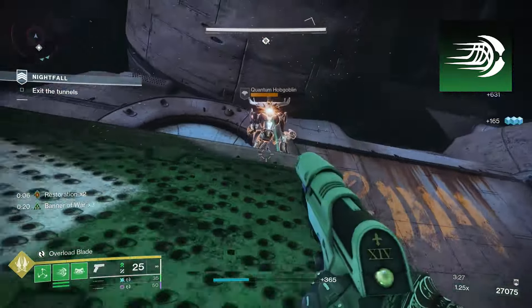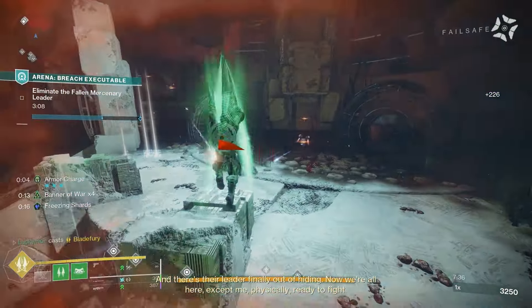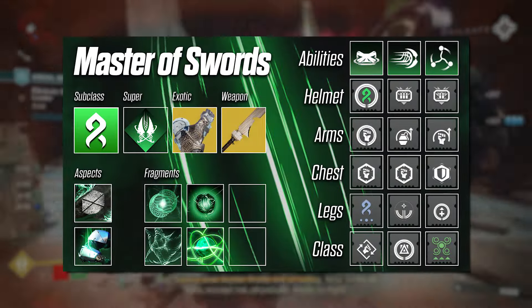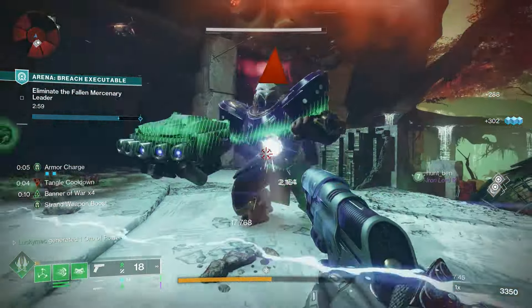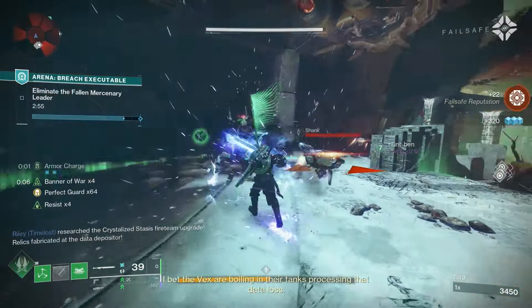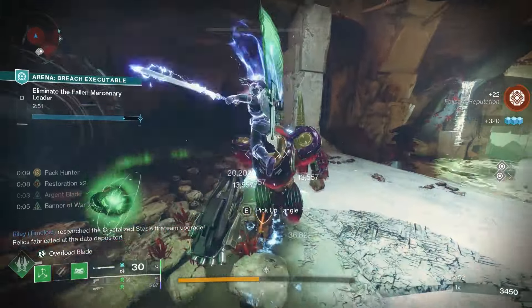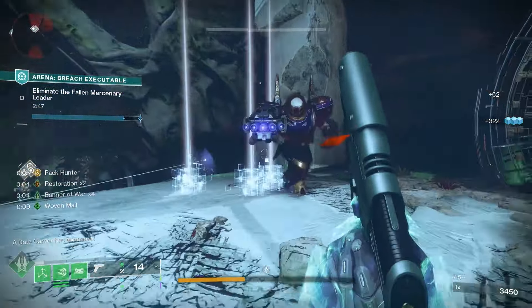We get Restoration x2 by blocking some damage with our sword, and have Banner of War consistently healing us in the background. With Frenzy Blade, we can Sever a target so they output 40% less damage — so for tough mini bosses or bosses, just melee them before you start dealing damage. The gameplay loop: get a Powered Melee kill to proc Banner of War and create a Tangle to activate Woven Mail. Whenever you need to close the gap, guard to block nearly all the damage and immediately deal damage with your sword to gain Restoration x2. After killing a few targets, swap to your primary and wipe out the rest.